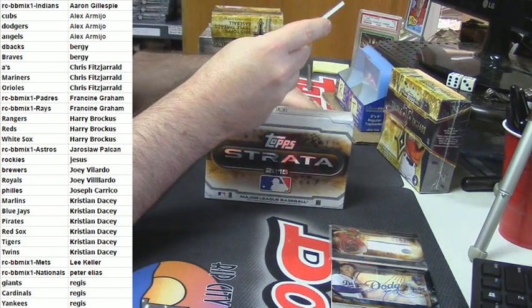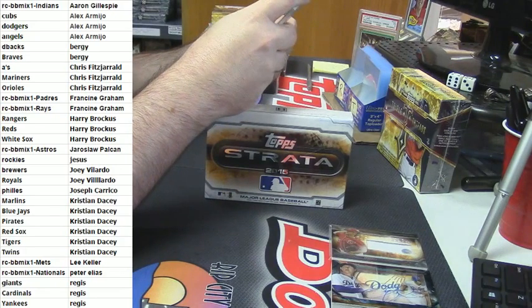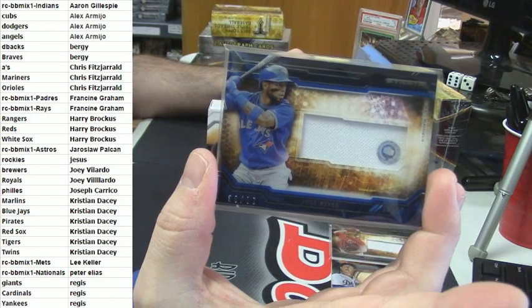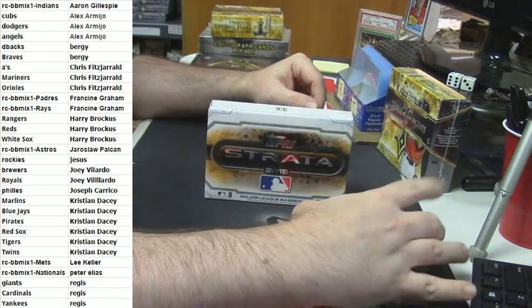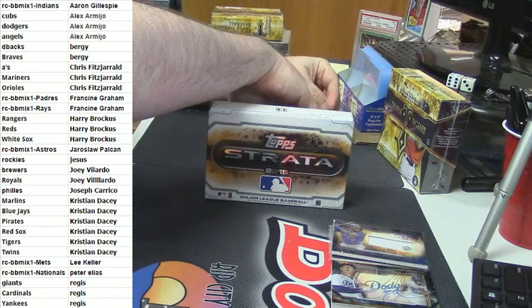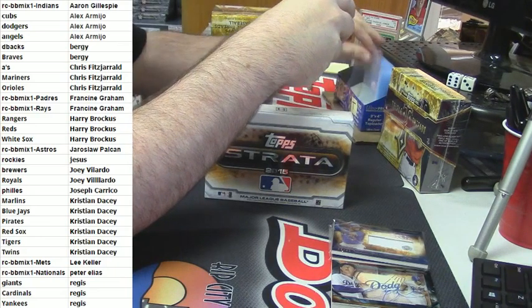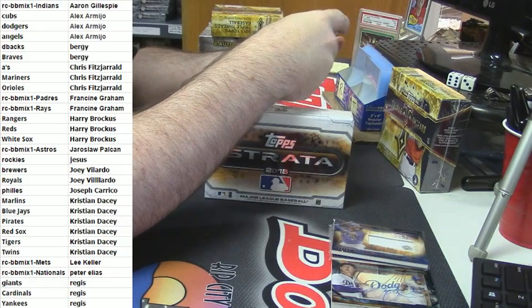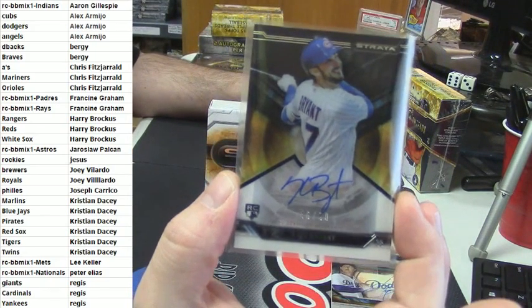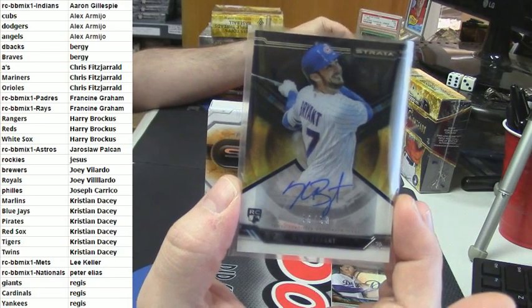Alright, big card — 68 out of 99 for the Blue Jays. Who has the Blue Jays? Jose Reyes. And — I just cannot remember what his name is — not coming to me. Very good, very good-looking cards. 46 out of 50 for the Cubs — it is the Kris Bryant, Kris Bryant ruby auto, 250 out of 50.